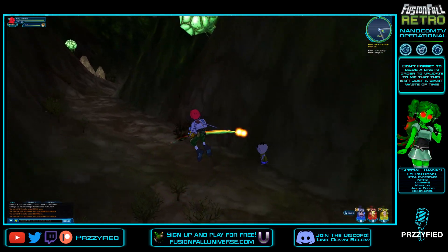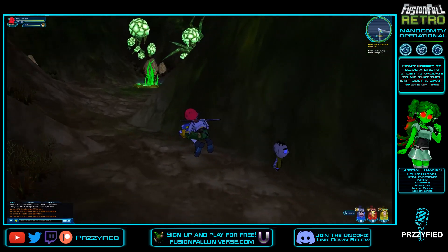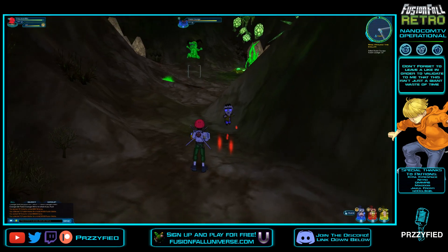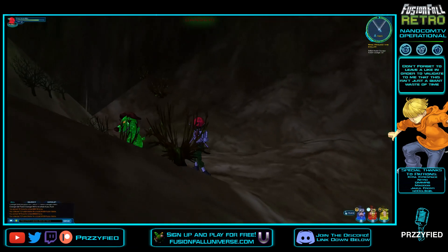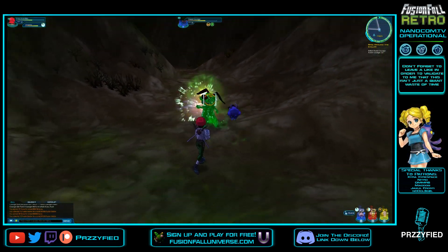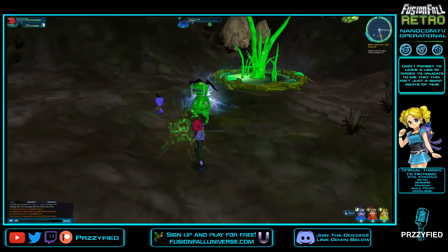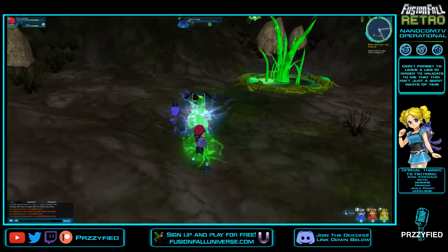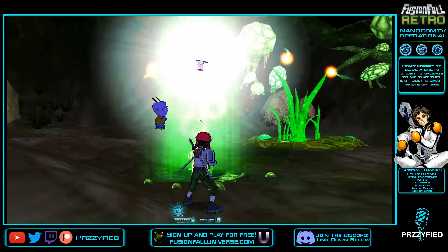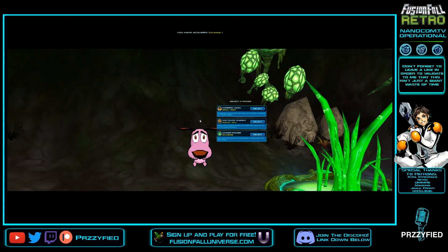This is a very short lair — I'm pretty sure Fusion Courage is right here. We have to fight two, technically three, monsters. There he is, look at Fusion Courage. I'm going to put him to sleep and see what happens — he has freedom, I can't put him to sleep. Let's fight Fusion Courage. He's got some health on him. I guess Eddie would be the most useful Nano against him. He also uses dog barking noises to attack. We got Courage down!